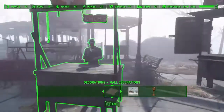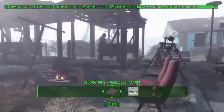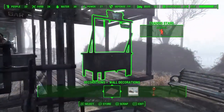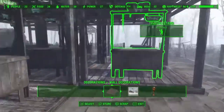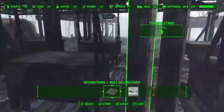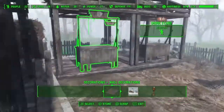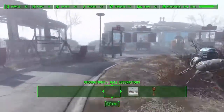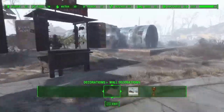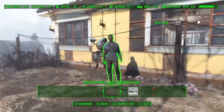Back here I set up a total of 23 or 25 trading posts. I don't have enough people to assign to every single one of them, but what you can do is — you see all these trading posts back here that are green but don't have anyone manning them — you can assign Codsworth, that little robot flying around, to all the empty spots. It will turn green and won't produce anything, but it will count towards your trophy.